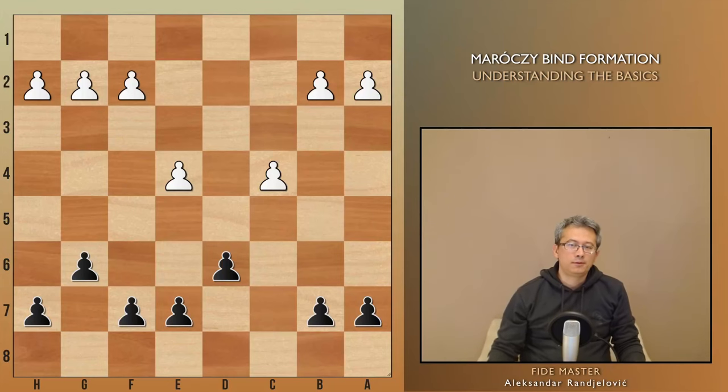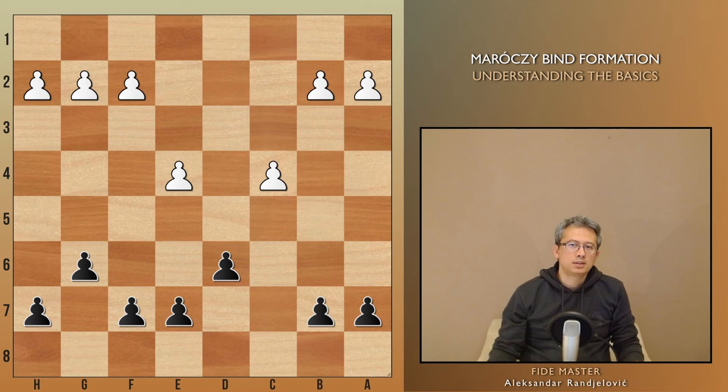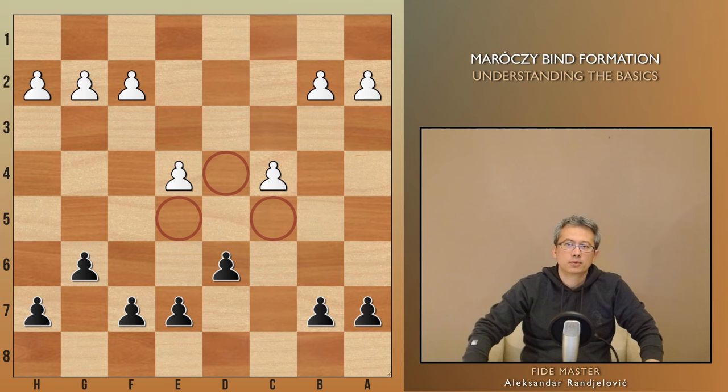The Maróczy Bind is defined by white's pawns occupying e4 and c4. They provide a space advantage while weakening the dark squares, especially d4. Since there is no possibility for a d5 pawn break, black typically wants to undermine white's center either with b5 or f5. Additionally, black has a variety of ways to create counterplay on the weakened dark squares in white's camp.